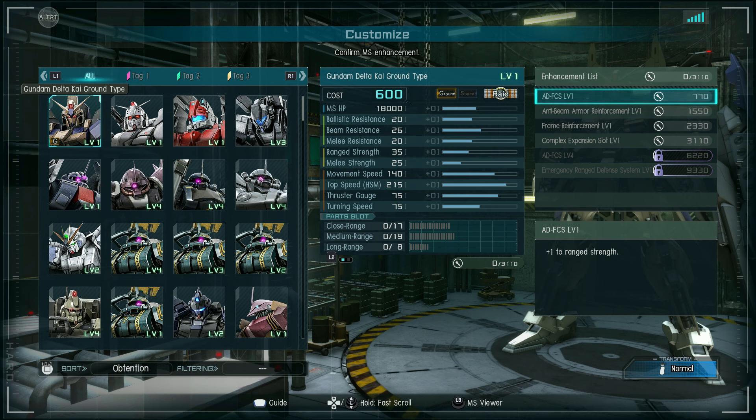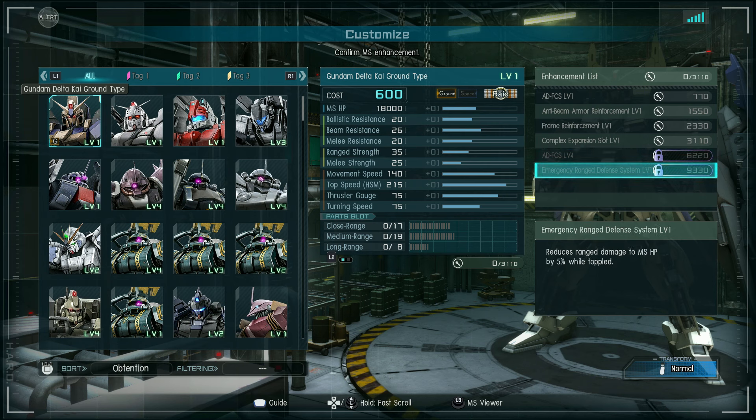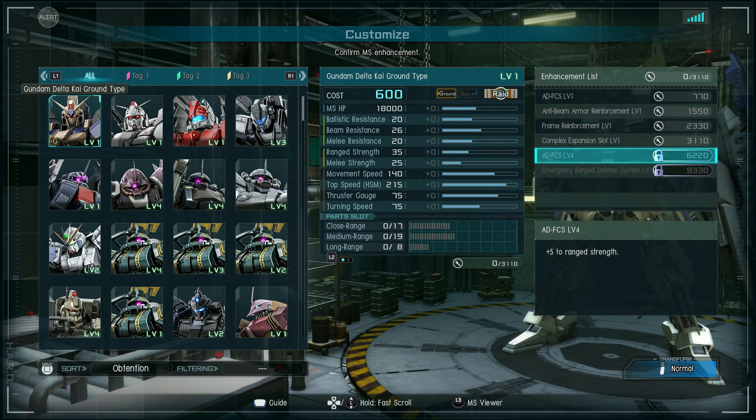Enhancement values: plus one to range strength at 770 enhancement points, plus one beam defense at 1550, 100 extra hit points at 2330, one expansion slot point in each of the three locations at 3110. If you pay DP and use enhancement kits to break the first limit and go to 6220, you get plus five range strength. Breaking the second limit at 9330 gives you emergency range defense system level one, which is 5% damage reduction from ranged attacks when you are not knocked down. So it's not bad.